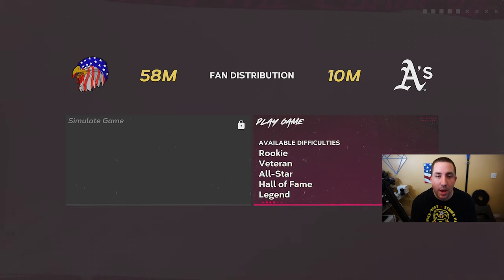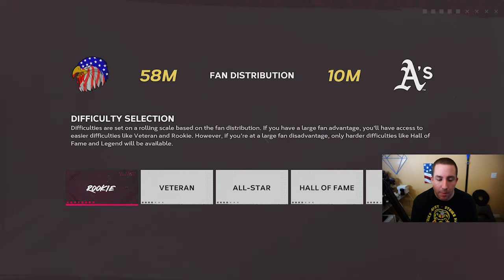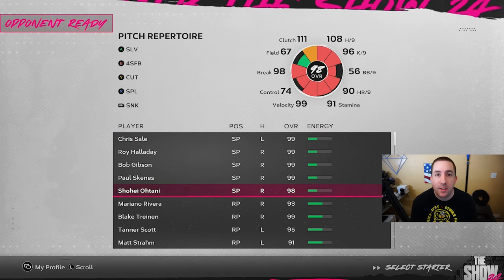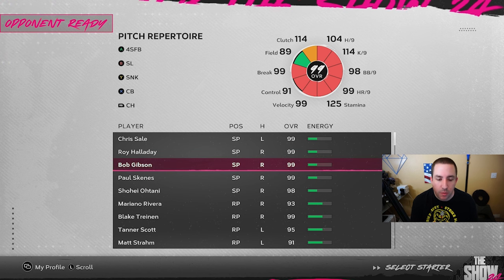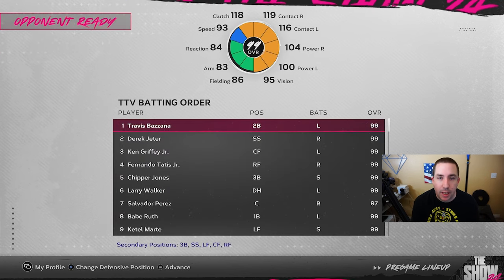For the second tip: always select your number five starter. Why? Because you'll face their number five starter, which is their worst — their lowest overall starter. So if you pick your number five starter every single time, you'll face their number five starter every single time and face the worst pitching possible. In my case I'm trying to parallel Paul Skenes, so I'll pick my number four starter instead.